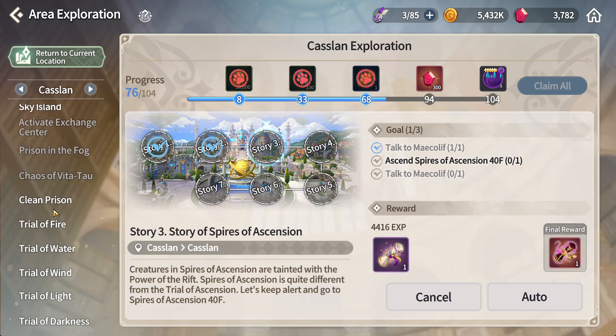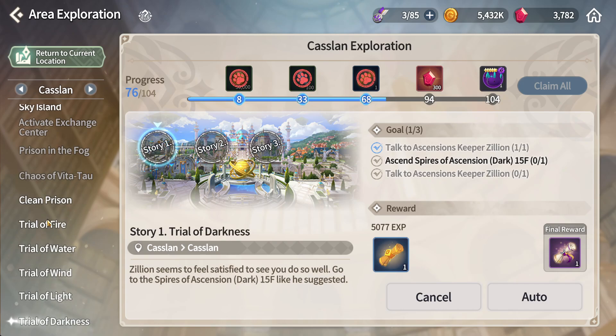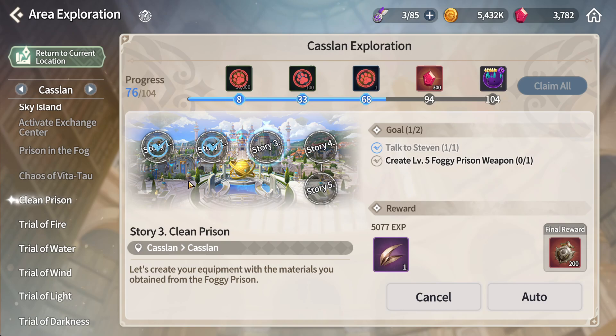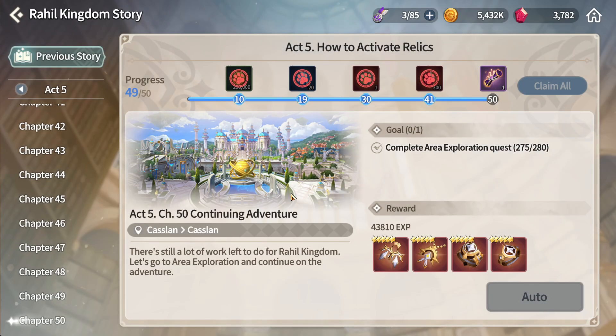When you scroll down to the bottom, there's a trail of fire, water, wind, light, and dark. All of this is related to the tower as well. Make sure that you click into here and complete this, because this is also one of the parts that links up to your main story.